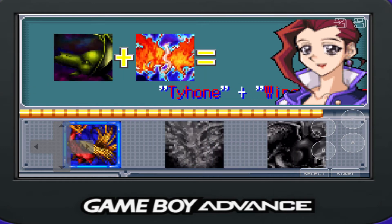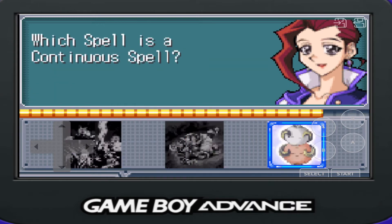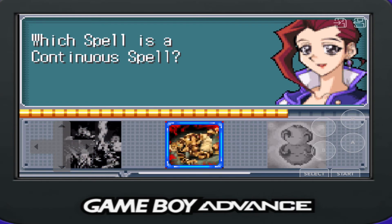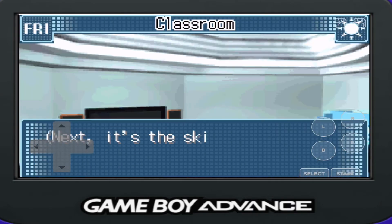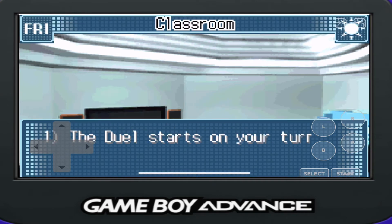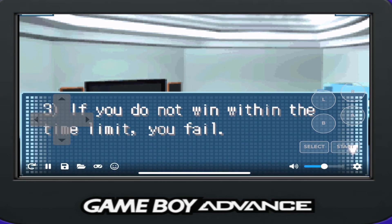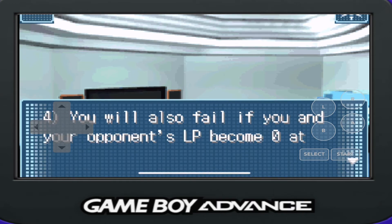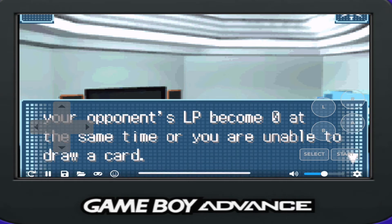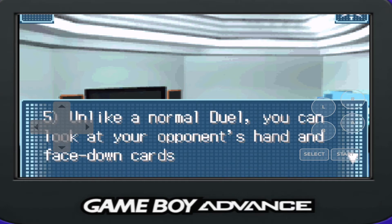This is all fusion stuff. Which one is a continuous spell? That's an equip — that has to be it. Oh! Let's go! Time Duel rules — duel starts on your turn, you must win during your turn. If you do not win within the time limit, you fail. You will also fail if your opponent's life points become — wait, what? Unlike a normal duel, you can look at your opponent's hand and face-up cards.